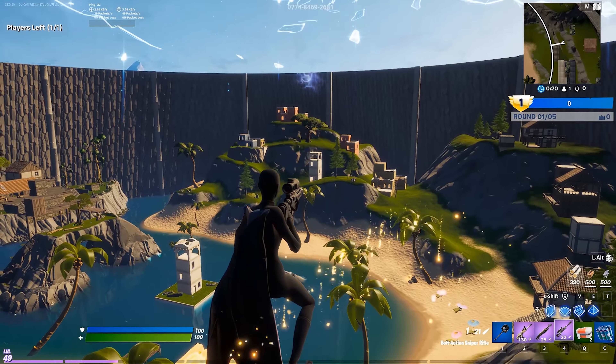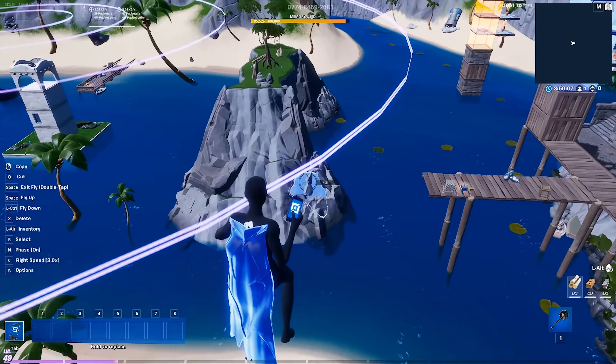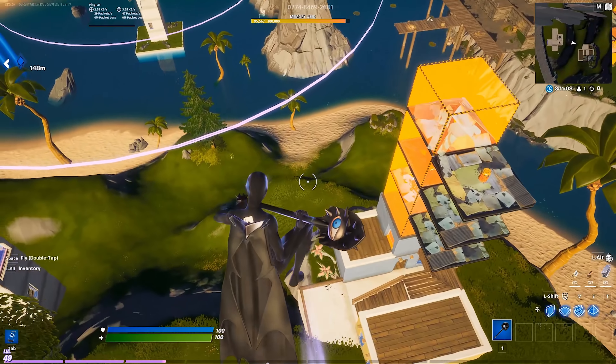For starters, I made a custom terrain to make the arena a bit more interesting. As you can see here, these are all individual pieces, so some of the areas on this map are entirely unique to it. There are also multiple different ways to rotate around the map, since this is a pretty sizable map.